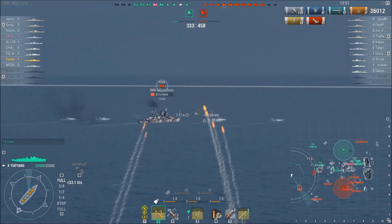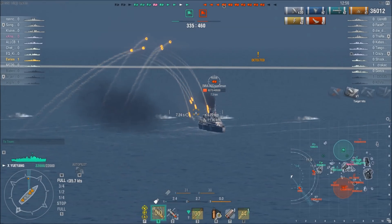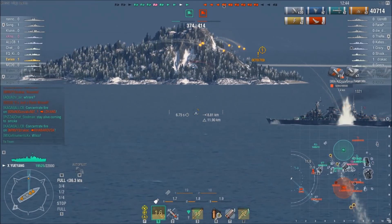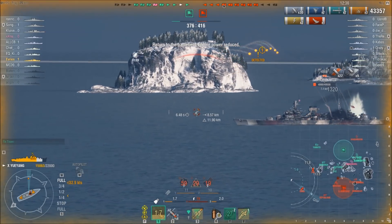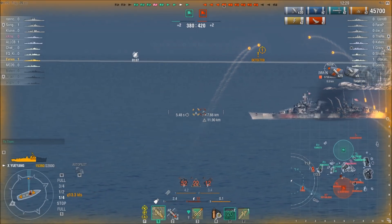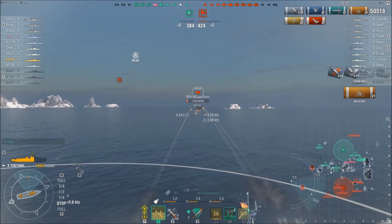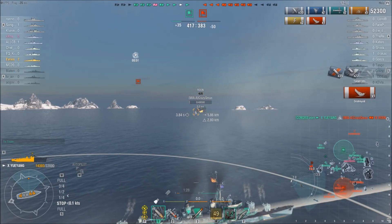He misses the Roon with his torpedoes but he's staying in the area. Something I tell Sneaky all the time — if you don't do it, no one else will. Considering nobody else is going to get shots on the Roon, if you want something done right, sometimes you just have to do it yourself. Nobody was able to finish him off, so he opens up with his guns and pounds him. He waited for the Roon to take a couple shots and commit, so while he enters smoke he has a couple seconds to fire. Because the Roon is still shooting, he stays spotted even in smoke due to the smoke changes, and he finishes off the Roon.